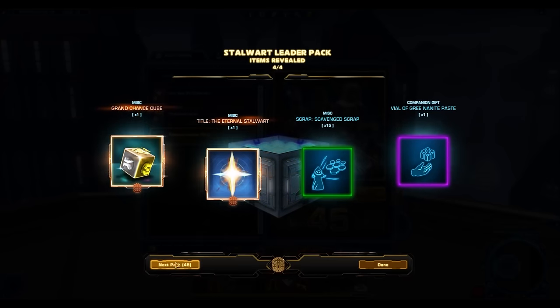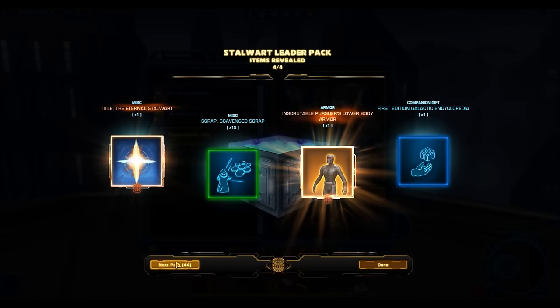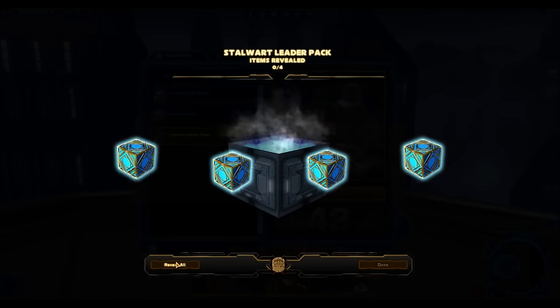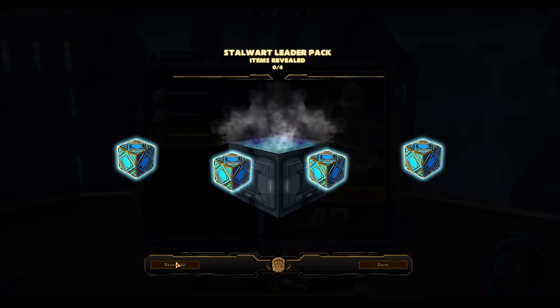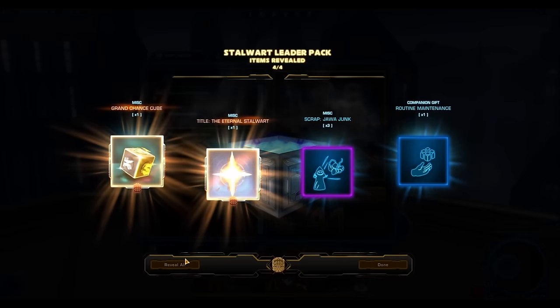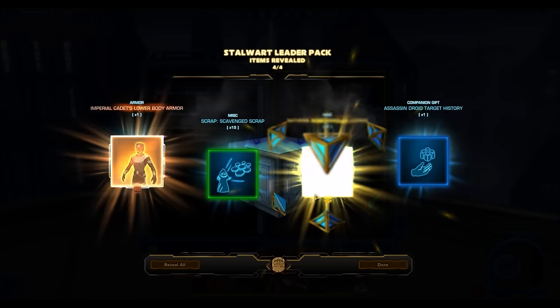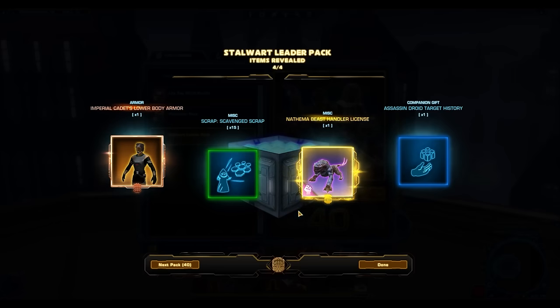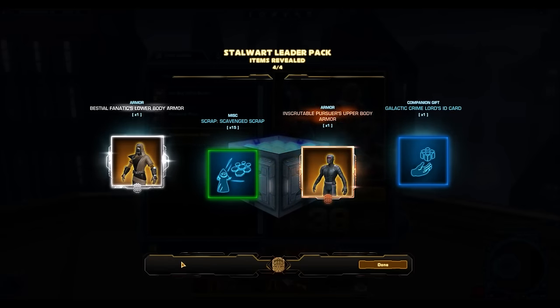Haven't gotten anything too great yet — a lot of junk. I might even end up opening the Grand Chance Cubes. I never used to do that; I always used to sell them. But now that I have a credit cap, I don't really care about credits, so I might as well open them. The Profane Sith Mule I just got is one of the really nice decorations. And then we got the first gold — the Nathema Beast Handler License, which is basically a Nexu and probably going to sell for a lot on the GTN.